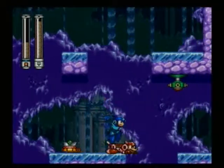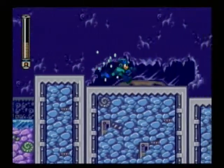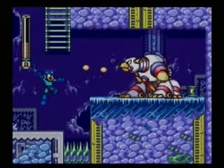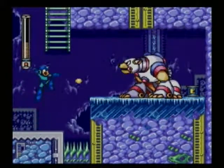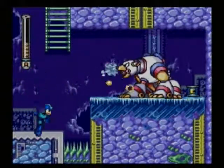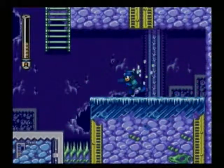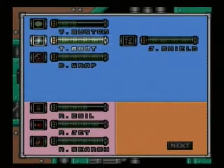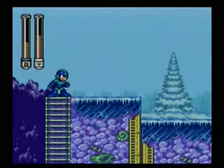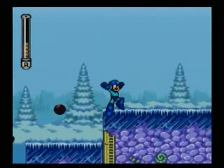That jump is freaking hard without using Rush. As you can see, this third polar bear adds a new twist — he summons icicles from the ceiling and seems to take more hits to kill. This ladder is a pain because you think you're lined up with it and you can grab it, then you can't. I just use the Rush Coil to get through there. Be on the lookout for these little sled guys because they drop exploding balls.